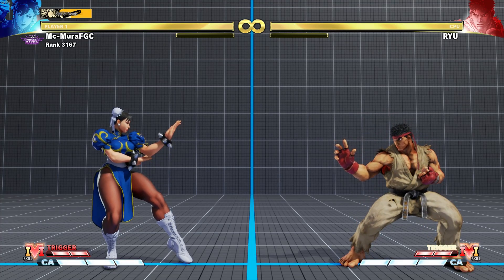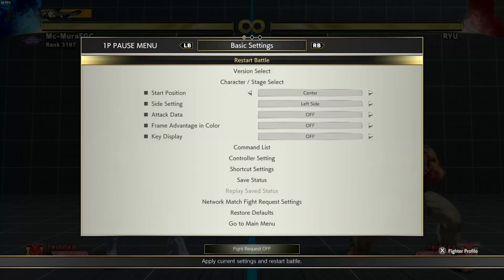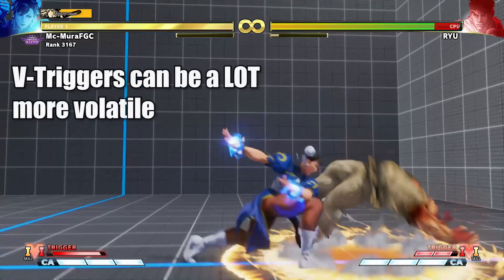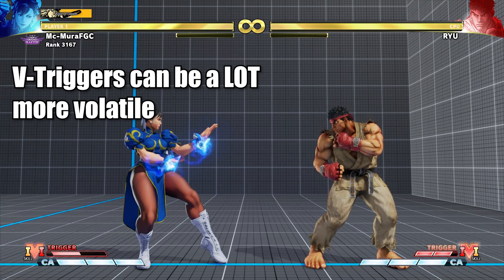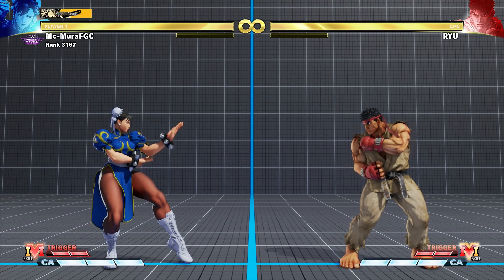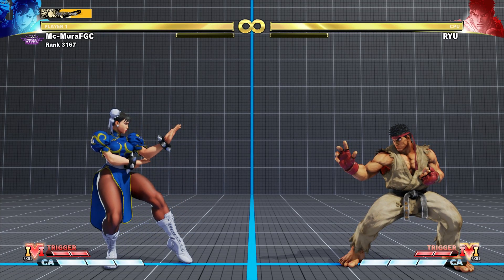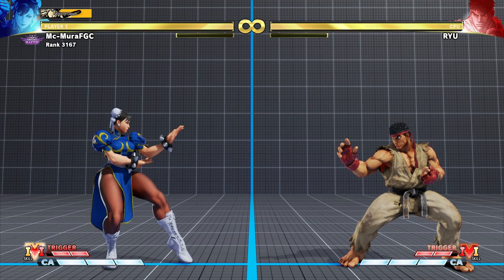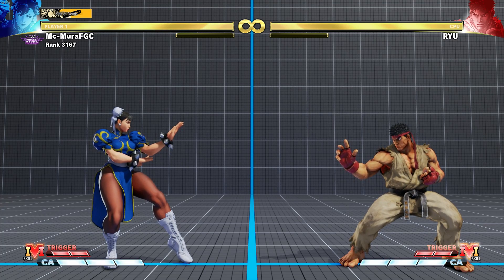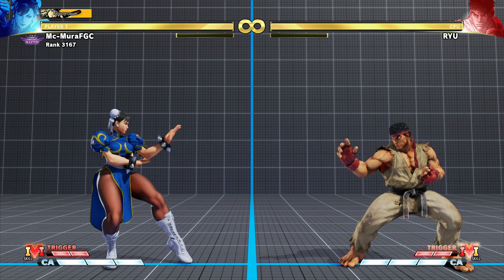Usually when people talk about a mechanic being better or worse as a comeback mechanic, they mean how volatile it is, and V-triggers can be extremely volatile. I do think this aspect improved in the later seasons of Street Fighter 5 with better balancing. But as a mechanic in general — in terms of how you use it, how you build it, and the player-driven choices involved — I think V-triggers are the better and more interesting mechanic. The balancing could use tuning on some overpowered V-triggers, but overall it's a big step forward from the ultra combos in Street Fighter 4.